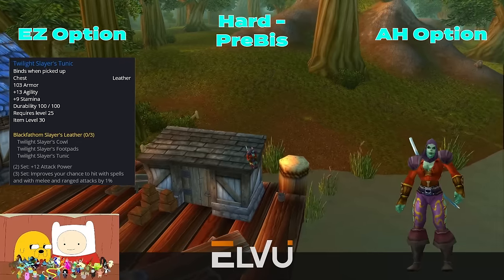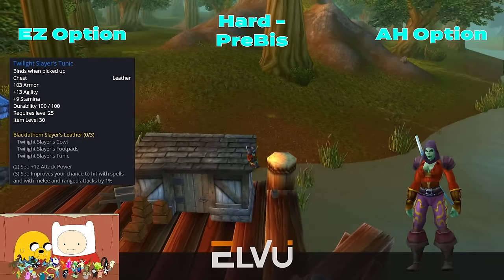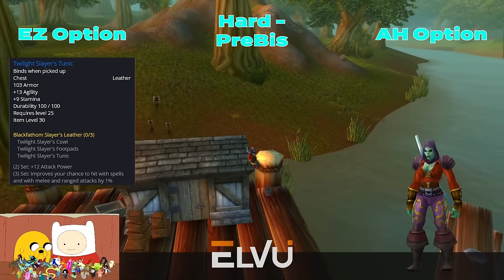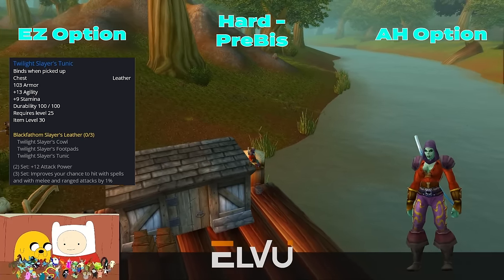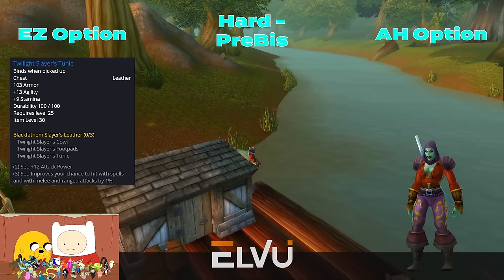When it comes to chests, I'm a huge fan of sticking with Twilight Slayer's Tunic from Phase 1, assuming we got a three-piece in Phase 1. You get that 12 AP plus 1% hit, which is equal to about 12 agility. With that being said, it's technically not your pre-BIS. For Alliance, we can get Blazewind Breastplate — this is a beast of an item.